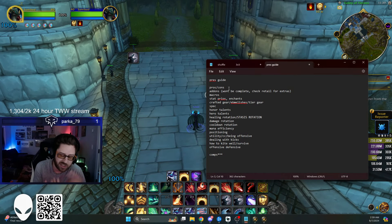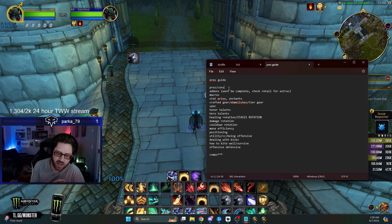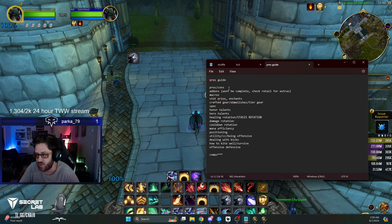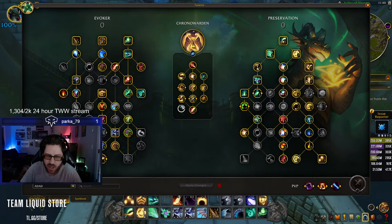The cons are obviously the short range. Your biggest weakness on Preservation is crowd control. The strongest types of CC into you are Cyclone and Polymorph. Fears don't feel as bad as Polymorph and Cyclone. Root beam destroys you, stuns destroy you. If RMD is popular, Preservation is a no-go — even Mage lock Druid things like that will make your life really awful.